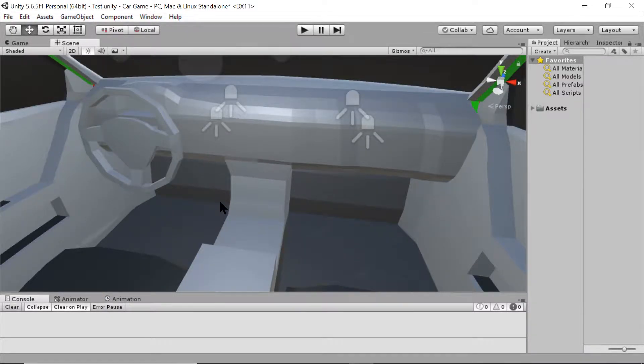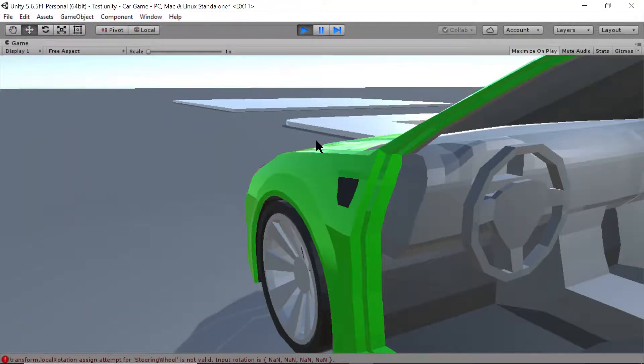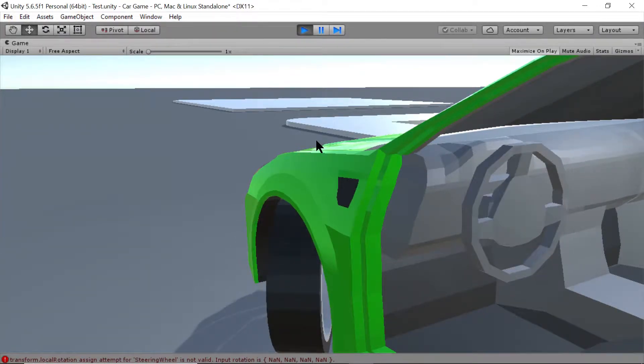There's one more thing I want to show you. The other thing I wanted to show you is really quick and simple — I just wanted to show that the steering wheel does indeed turn with the wheels. I thought that was just too cool for school.